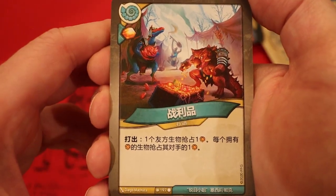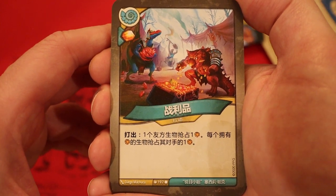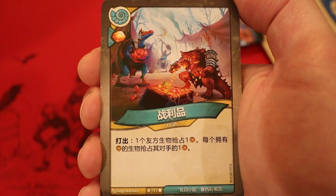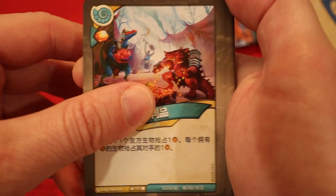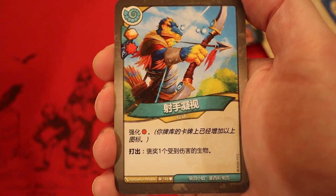Spoils of Battle - Aember: whenever you play it, a friendly creature captures an Aember; each creature with Aember on it captures one Aember from its opponent. This is a really cool Saurian card - plays really well with what Saurians did in Worlds Collide. Worst case scenario, this is going to capture two Aember, and it scales up very nicely. We have a second one, and this one is enhanced by a card draw - love these enhancements!